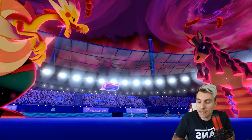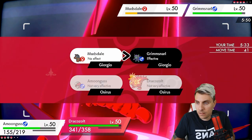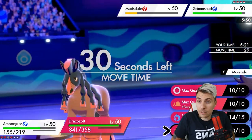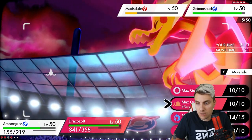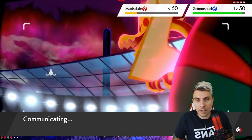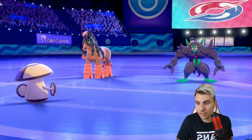The thing we need to worry about is my opponent switching Mudsdale out for potentially Pelipper to take the Max Stormwind. We've got a couple of options - Rage Powder and Max Lightning into Grimmsnarl, or Max Quake into Mudsdale to get rid of it and get a special defense boost. Grimmsnarl is just a nasty Pokemon - it might be better going for it now since it's not likely to have Protect. Getting electric terrain up bodes well for the rest of the game, though we can't use Spore once it's set.